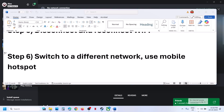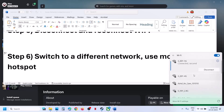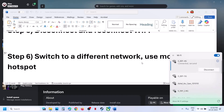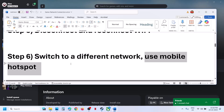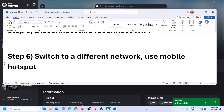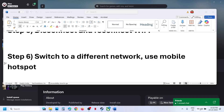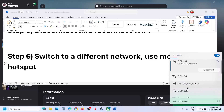The next step is to switch to a different network. If another network is available, switch to it and check. If not, you can use your mobile hotspot — turn on the data on your phone, enable the personal hotspot, find your phone's network on your computer, connect to it, and then check.